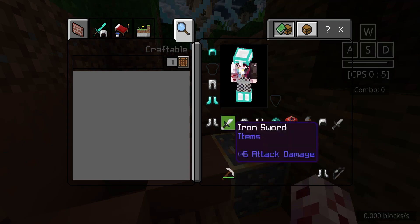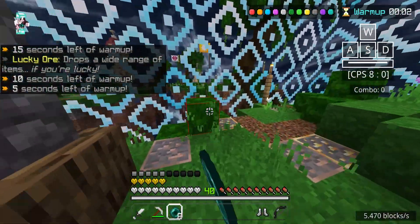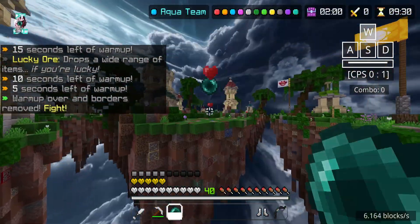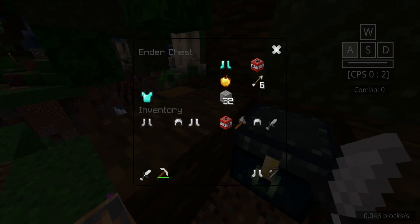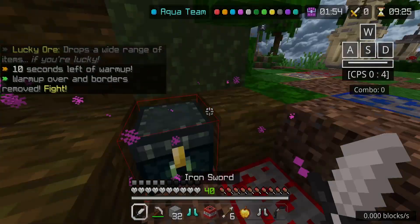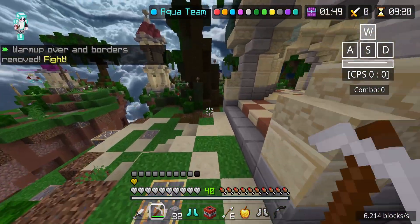We do not have a chestplate. We need to call the ambulance — this is scary, boys. I have a bad feeling about this. Luckily, we have two enderpearls, so we are just gonna go over here as fast as possible, grab everything, get the chestplate. We have acquired the chestplate, boys.